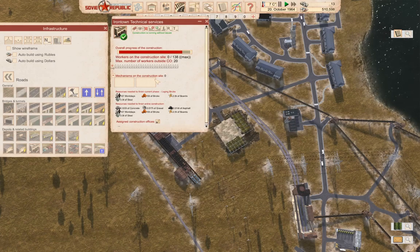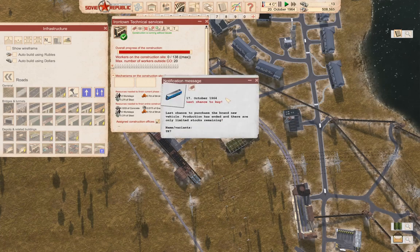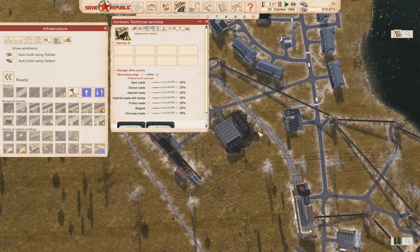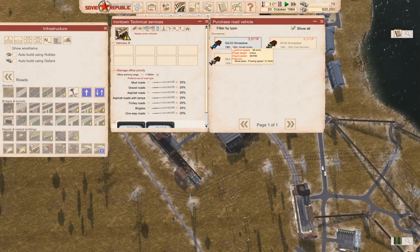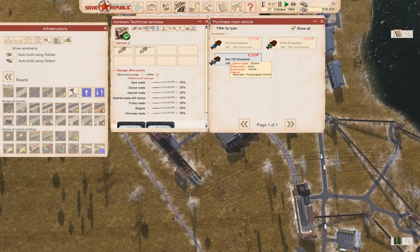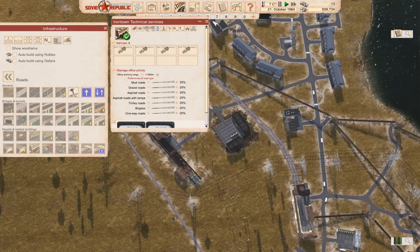It's building. It's almost built, and I'm going to need to buy some mechanisms. We need to buy it with rubles. So we need snow plows. One, two, three, four — we'll put some of those in there.